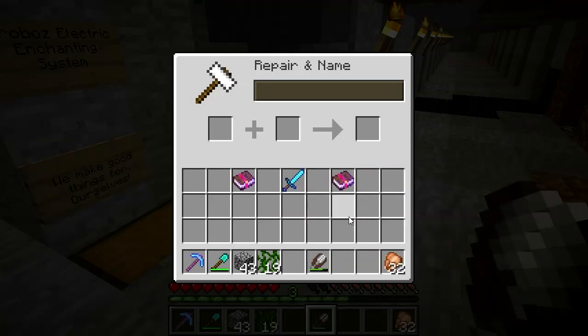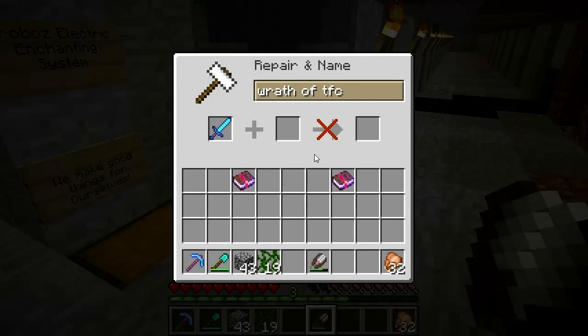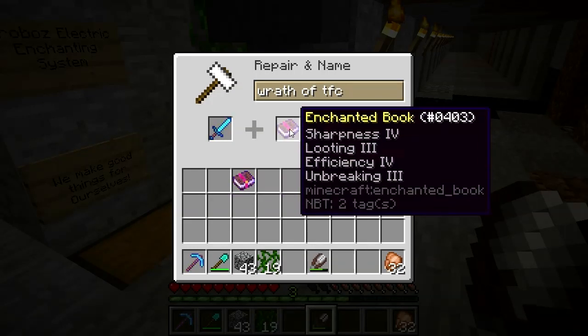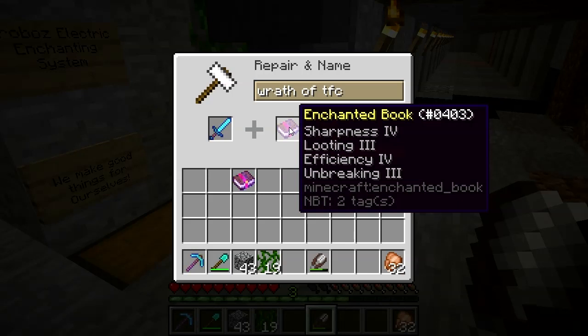Mojang, how stupid can you possibly be? Seriously, now there's a penalty for renaming. I got the Sharpness 4 sword and I put together a book — Sharpness 4, which would make it Sharpness 5, Looting 3, Efficiency 4 which would be ignored when applying to a sword, and Unbreaking 3. Pop this up here — everything's cool. Pop this book in — BAM, 'Too Expensive.' Are you serious? I don't know how many Sharpness, Looting 3, Efficiency, Unbreaking 3, Knockback 2 or whatever that I have in my single player — and now all of a sudden this is 'Too Expensive.'